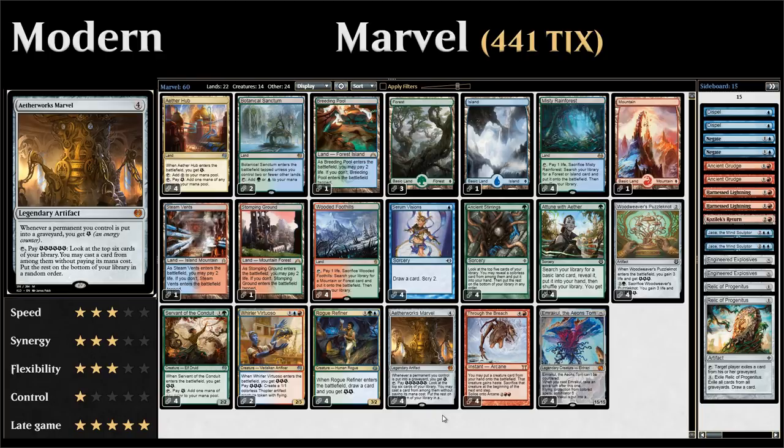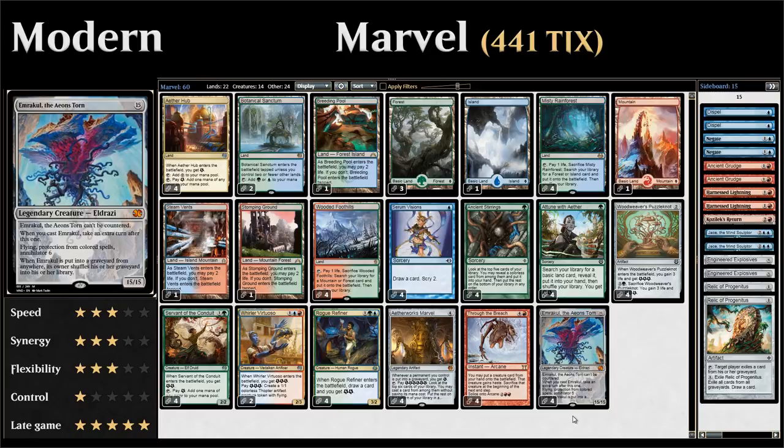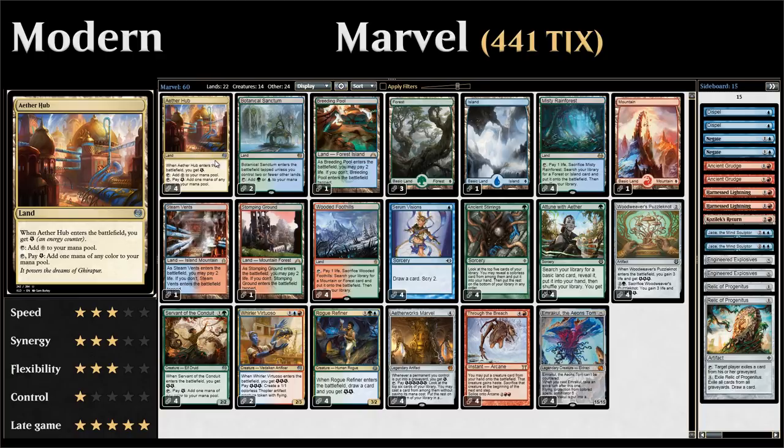Even if you miss hitting an Emrakul on your first Marvel spin, there are so many energy sources you can hit that will keep fueling future spins — you're very likely to find an Emrakul sooner or later. If you do find a Through the Breach with your Marvel spin and have an Emrakul in hand, you can simply cast Through the Breach off the Marvel and put the Emrakul into play. Of course we have four copies of Emrakul, the card we most want to see with our Marvel spins since it gives us an extra turn.